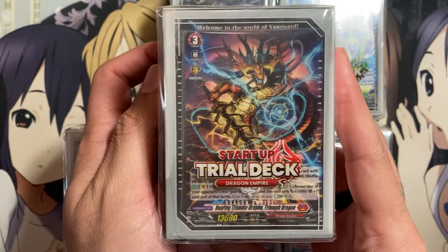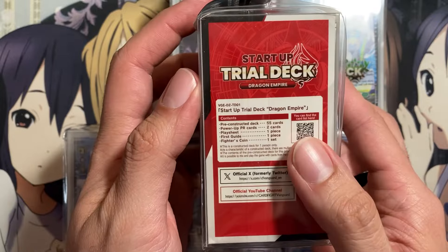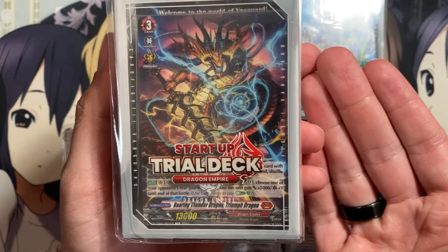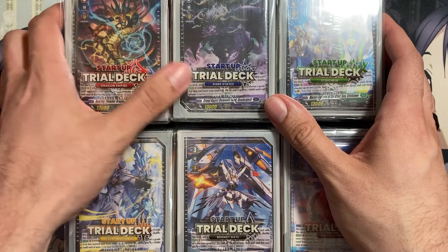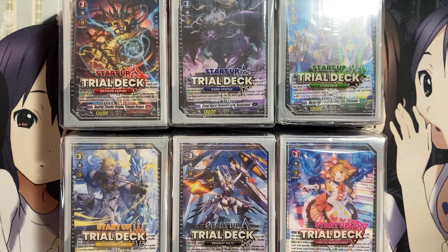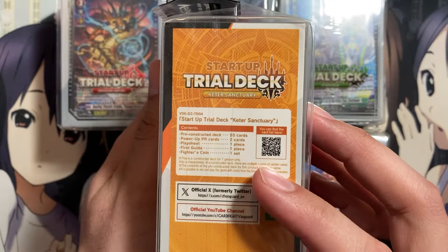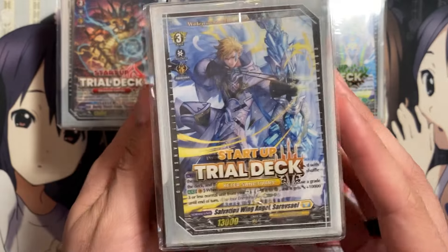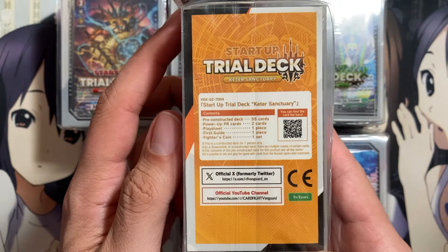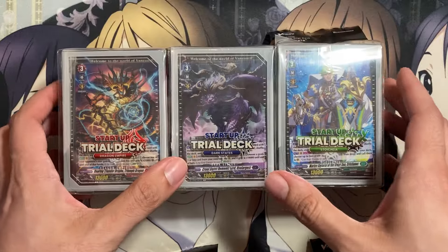So they gave us these six new trial decks, which are basically just start decks. A good majority of the cards have no effects, aside from the new grade threes and the sentinels. But you also get a new play set of triggers, the energy generator for the new play style, and the chance to get a promo pack with two cards — one being a new sentinel or the elementaria sanctitude, and the other being an ability trigger ranging from critical, front, or draw trigger.